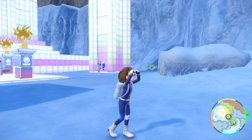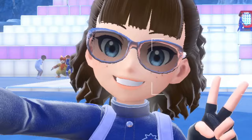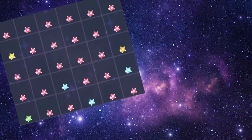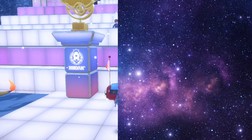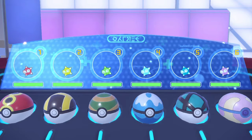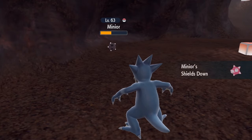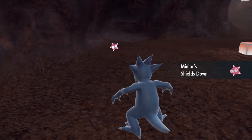So how does a trainer go about finding all the colors? Well, there are a couple of options. One is to catch any Minior you see and let the Pokédex tell you what core is hidden inside — do this over and over until you catch them all. Another option is to lower the Minior's health to 50% or less, which will trigger its Shields Down ability, allowing the core to be seen. Then simply catch it.